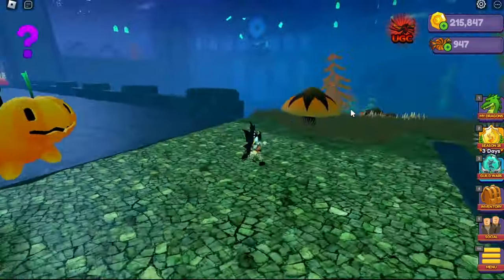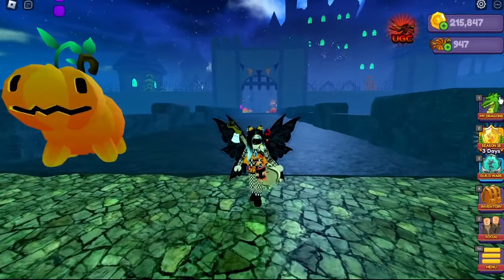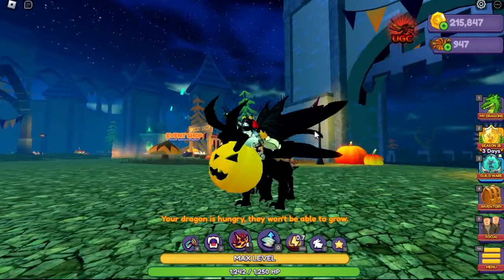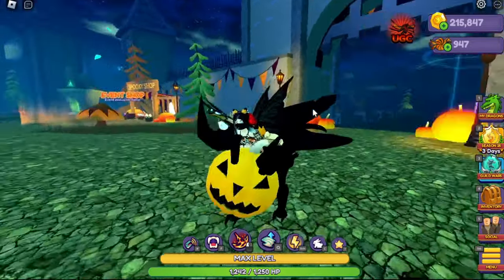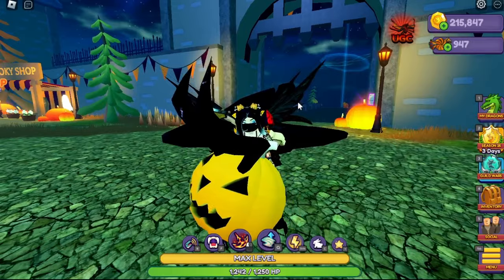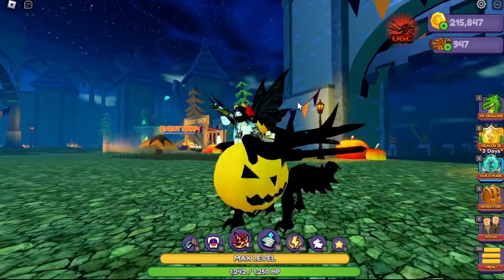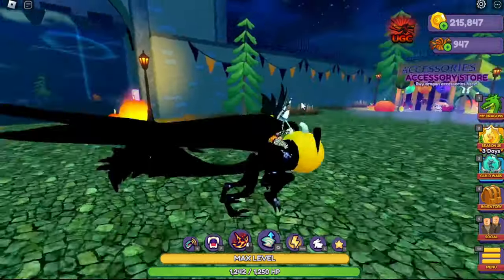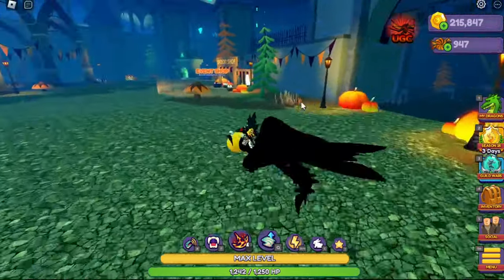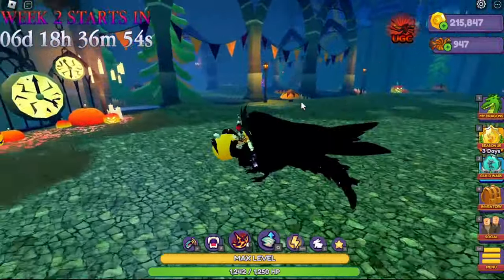This is the spooky castle. Let's get into the main area first. You're probably wondering, well how do I get the eggs? How do I get the candy? I'm going to tell you all the ways to get the eggs and get the candy, as well as show you what's in the shop and some of the best ways to get eggs and candy. I've been playing for several hours now just to get the hang of everything so that I can walk you through it.